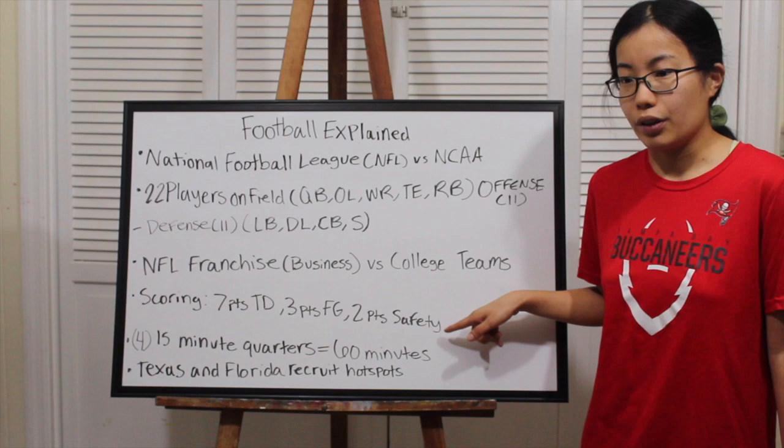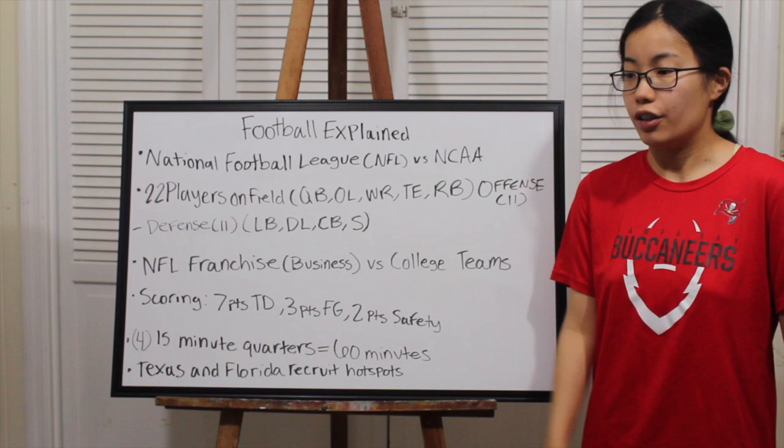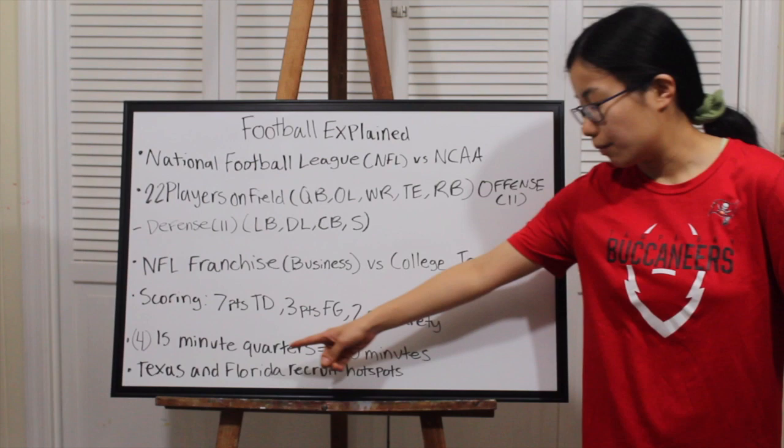Last but not least in scoring is the safety — not the same as the defensive safety position. A safety is when the quarterback or someone is tackled inside their own end zone; that's two points to the other team and they get the ball. You absolutely do not want a safety. It's arguably worse than an interception, because with an interception they don't necessarily score — but with a safety, they get points and the ball.